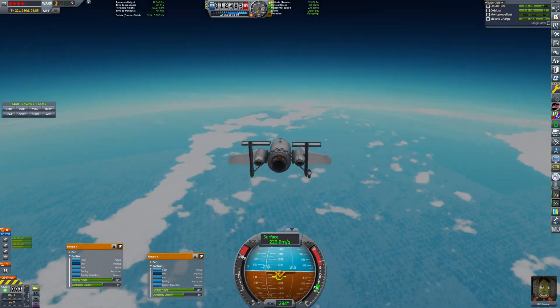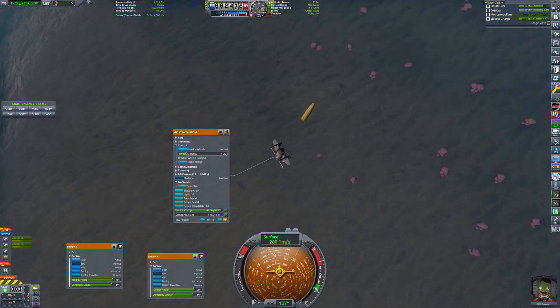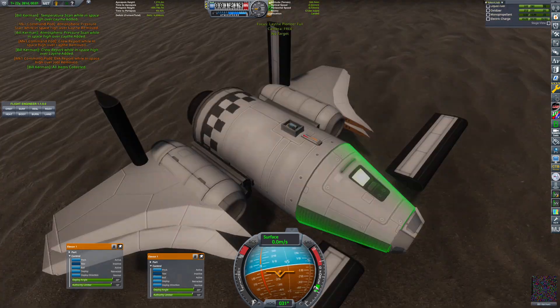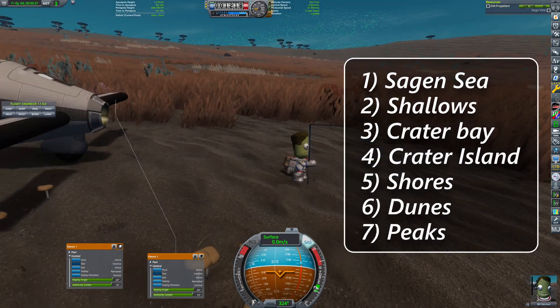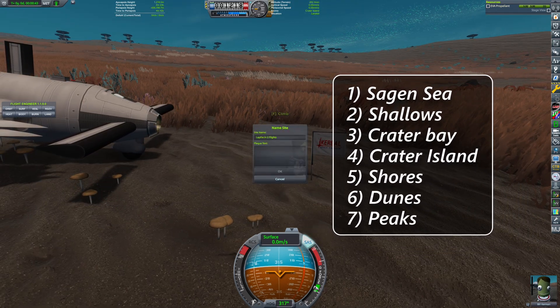On Leith, we had to aim for Crater Bay, because this is a region with the highest amount of biomes close by, and it is relatively close to reach from an equatorial orbit. Bill now has lots of biomes to explore: the Sagan Sea, the shallows, the crater bay, the crater island, shores, dunes, and the peaks.